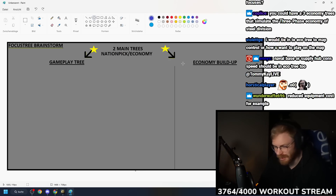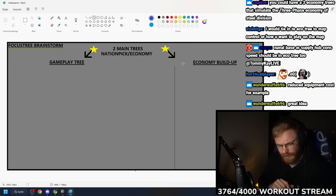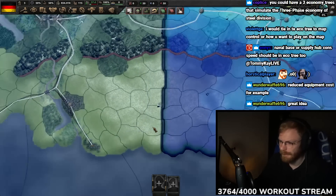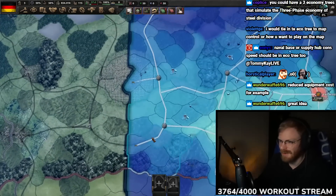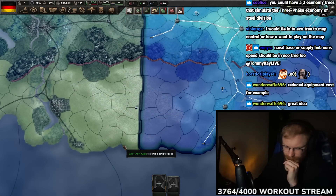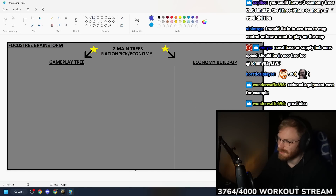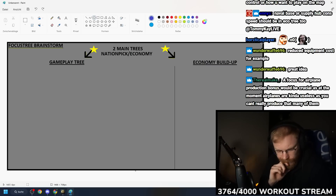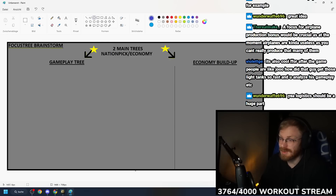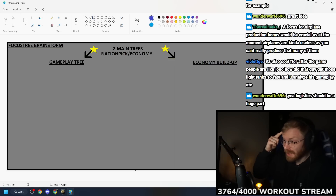One thing they built into the map is that the desert area is similar to the Sonnenblume map, where there's a gap between railways. If you want to push to the other side, you probably want to build a railway and a supply hub - that's what they want for that area. So having focuses for railway buffs and supply hub buffs is a great idea. If a player wants to go pro-desert and take the south, there's a certain economic build-up path that gives a better supply hub build-up, or a focus that gives 30% supply hub building speed for one year.